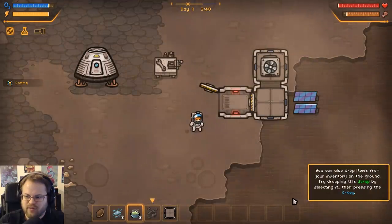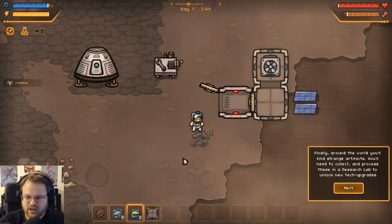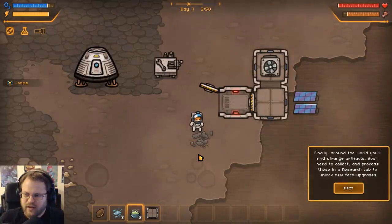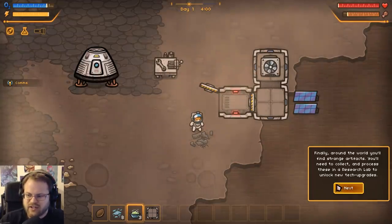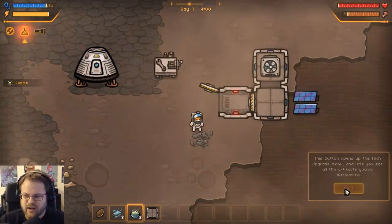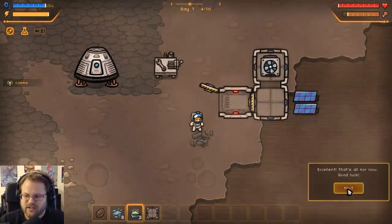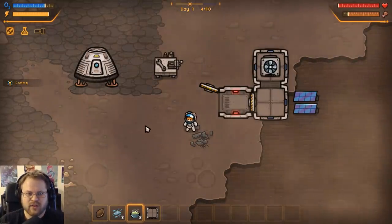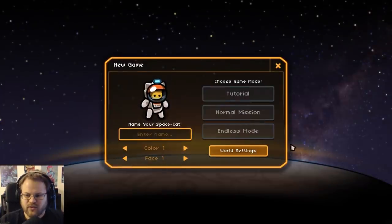You can also drop items from your inventory - try dropping the scrap and pressing the Q key. Around the world you'll find strange objects; you'll need to collect and process these into the research lab to unlock new tech upgrades. This button opens the tech upgrade menu and lets you see all of the artifacts you've discovered. That's all for now - good luck. So we're just gonna save and quit.